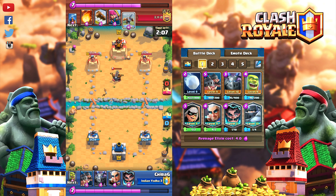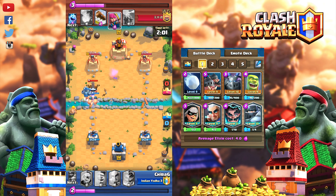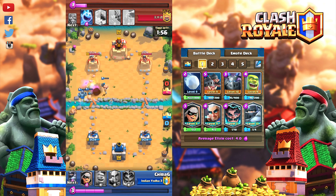Second card is Bandit. Bandit is the best legendary in any bridge spam deck. Used with Royal Hogs plus Giant Snowball, you can use Bandit in both defense and offense. You can also use Bandit with Magic Archer. Third card is Magic Archer. After the update, Magic Archer is more powerful due to his ability.